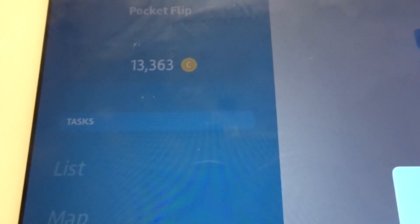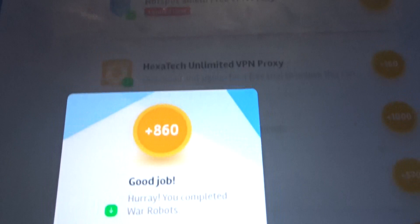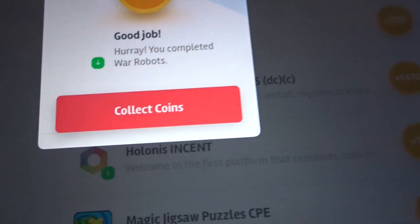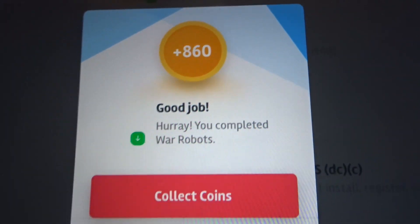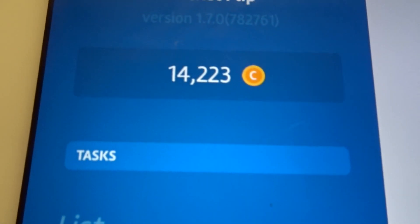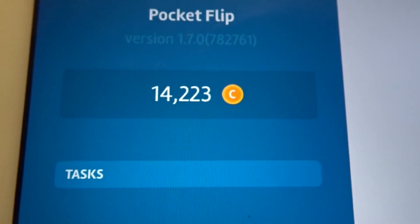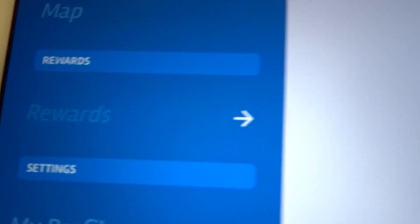This is an app where you download and install games, play them, and do some tasks for the games to earn extra coins so you can withdraw them for rewards. I'm going to go ahead and collect — as you can see, I now have 14,223 Pocket Flip coins.